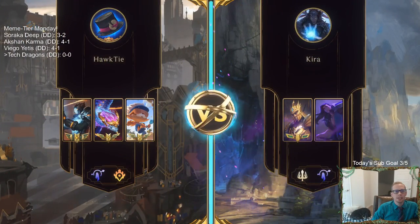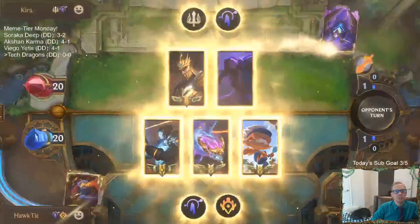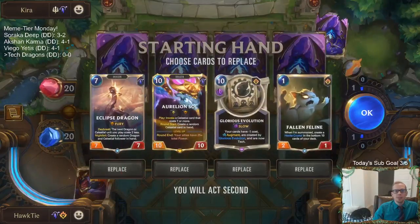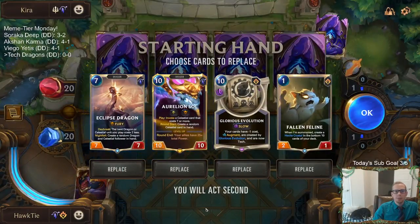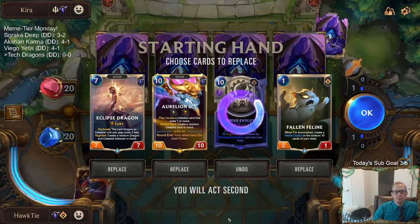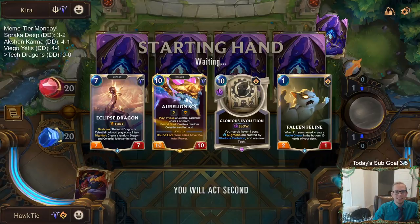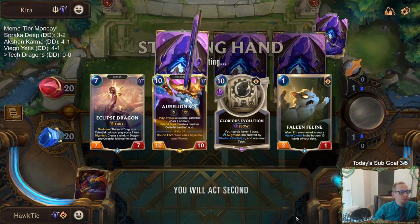Jarvan Taric. Alright, so they're going to have their challengers. A bunch of barriers and challengers — that's not great for Victor or Heimerdinger, but maybe our dragons can be large enough to deal with them. I do like the Eclipse Dragon into Aurelion Soul, but that's not until round seven and round eight. But this game is probably going to go to round seven or eight, I think.